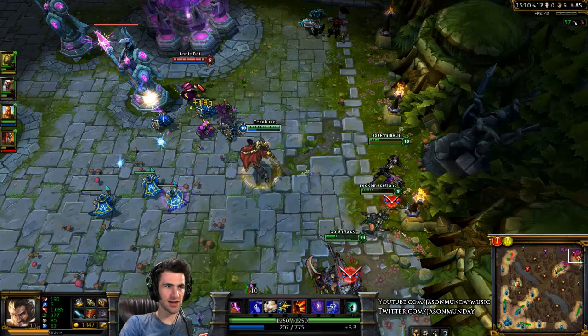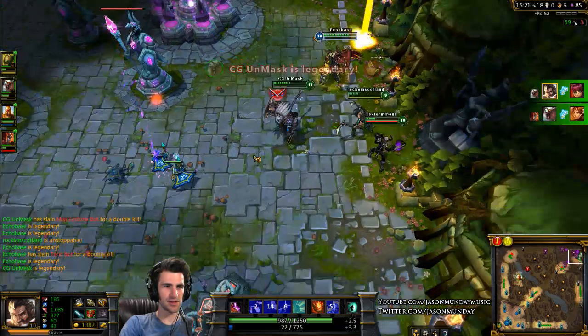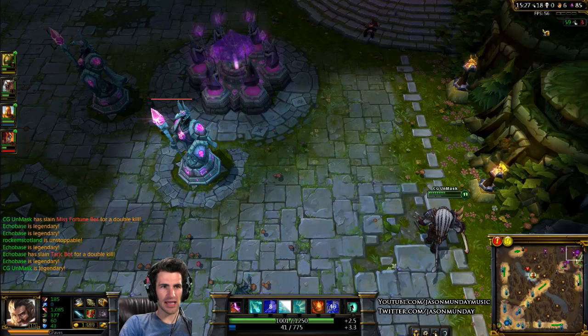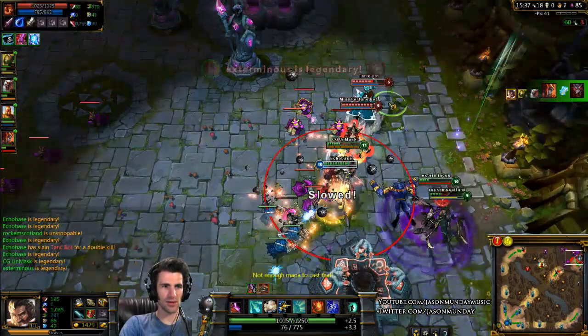Attack damage carries are very strong later in the game for team fighting — I can do a lot of damage right now. We're just destroying them in their own base. I am 18 and 0 and 6 right now; I only have 85 minion kills which is actually fairly low.